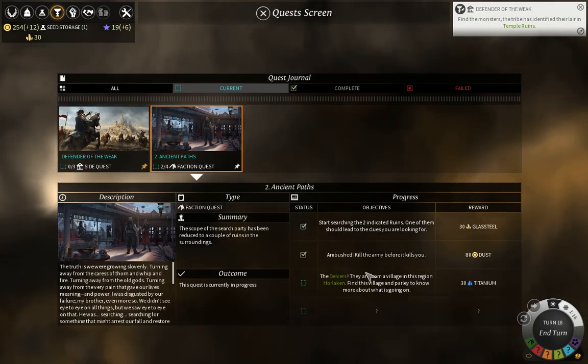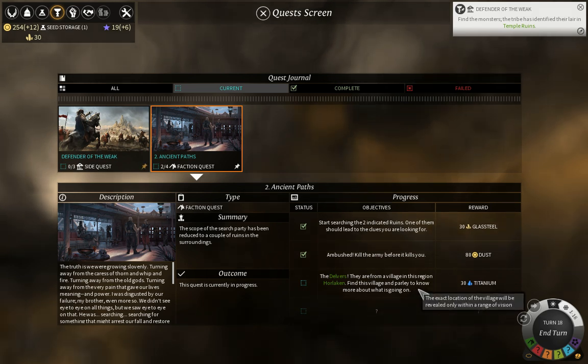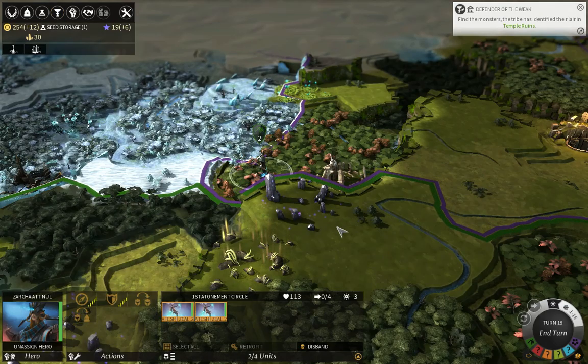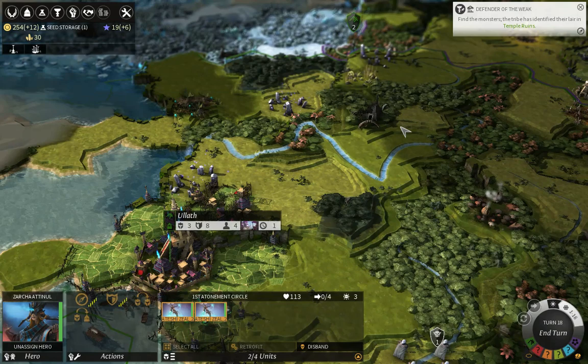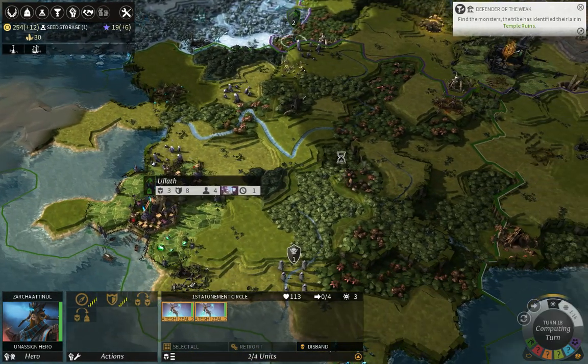My faction quest has progressed - I killed the unit and now I have to go ahead and find the world of those voters and talk to them. This will, if I remember correctly, make me destroy them at least - I'm pretty certain that's what it's going to boil down to, but my memory is sometimes a little bit poor.